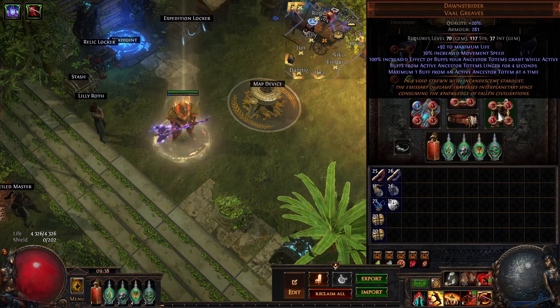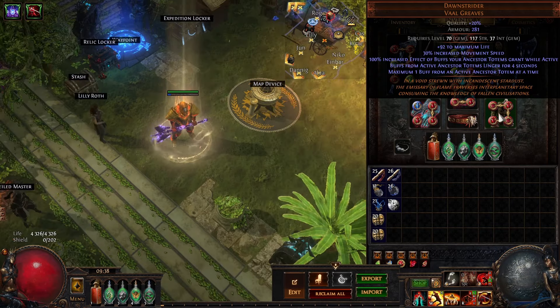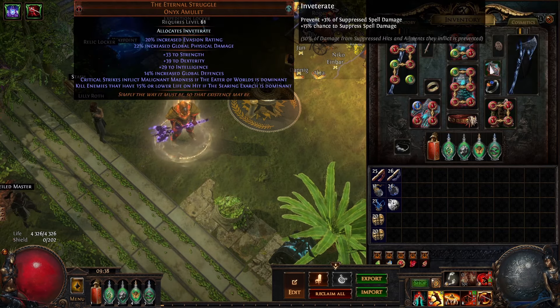For boots I'm using Dawnstrider. It would be really good to get a Spell Suppression corruption here — I think you can roll up to 6–9% — so that would be really good for permanent Spell Suppression. But I haven't found any of those on the market yet, though in previous leagues they have been pretty cheap. I'm probably going to link to the old POB or the old video for anyone who hasn't watched it and wants to see the leveling process.